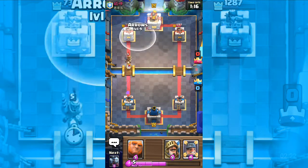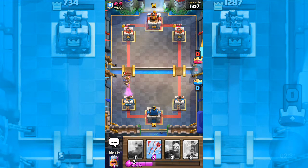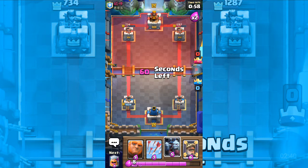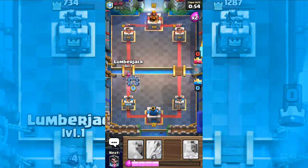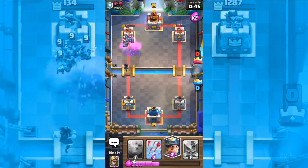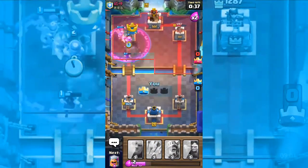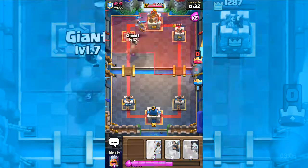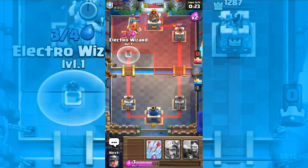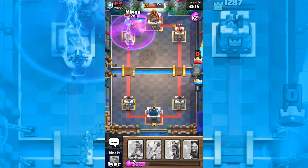That works. Let's put the miner there — that works pretty well. Another prince, okay that's good. 60 seconds left — let's use a minion, a lumberjack, and an electro wizard. Putting a minion over there, another miner over there — perfect for stopping the giant. The lumberjack is good. Got myself an electro wizard, just like that.